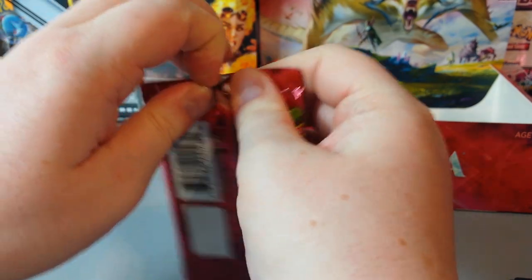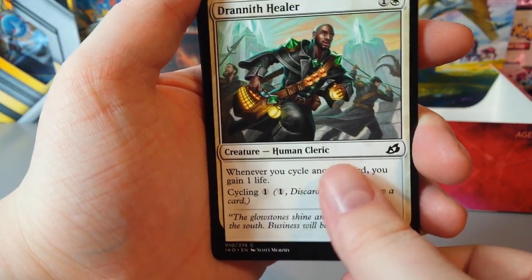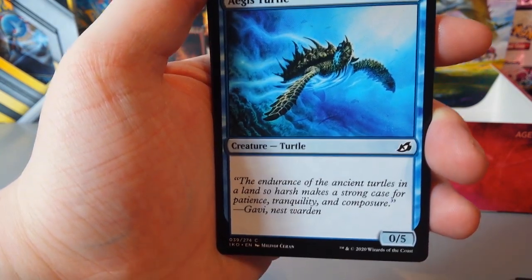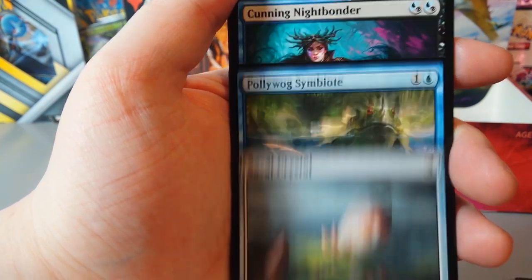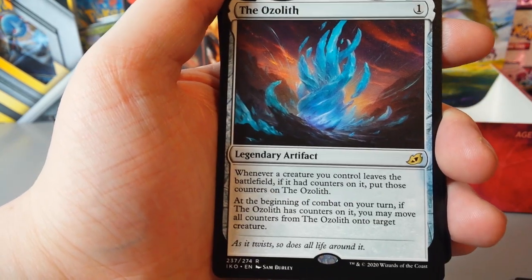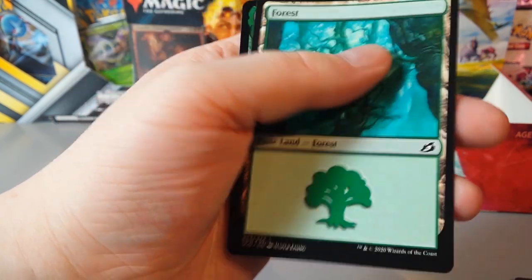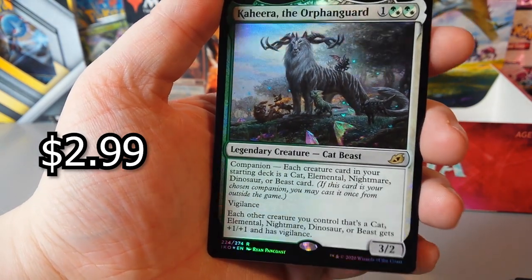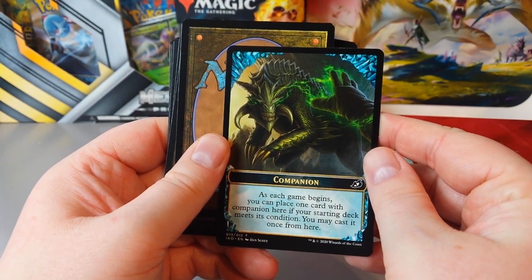Can't go wrong with that bit of luck. We have a Human Soldier 1-1. Thieving Otter. Tentative Connection. Drannith Healer. Unexpected Fangs. Adventurous Impulse. Day Squad Marshal. Aegis Turtle. Survivor's Bond. Rumbling Rockslide. Savai Crystal. Poliwog Symbiote. Cunning Nightbonder. Oozalith — that's a nice looking rare. We have Forest and then a legendary creature Cat Beast — Kahira the Orphan Guard as a holo. And a Companion Token as well, nice.